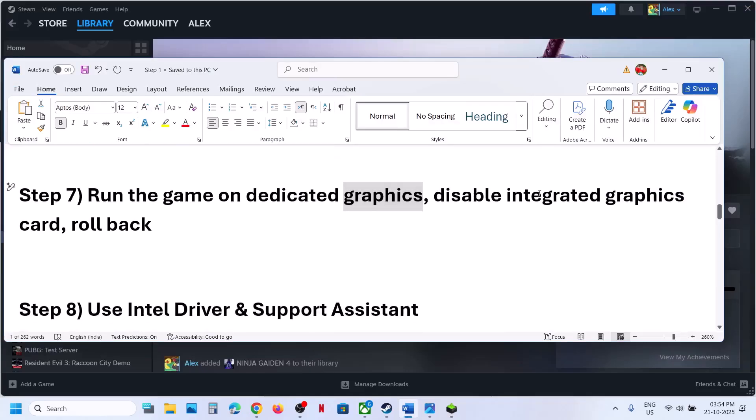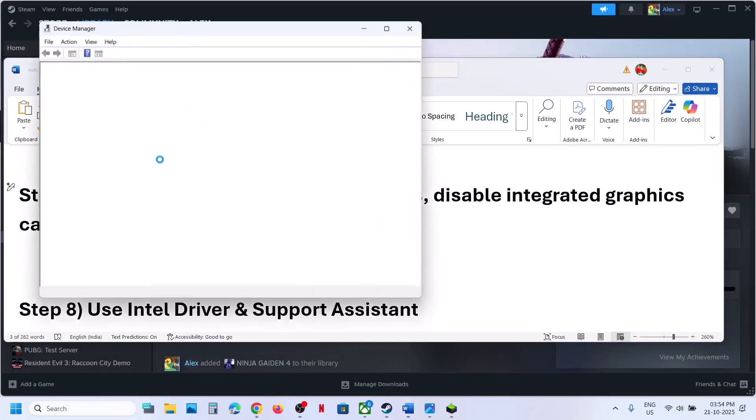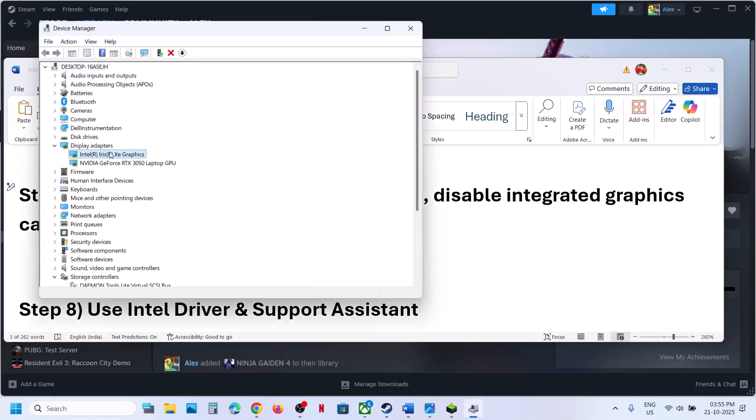The next step is to disable the integrated graphics card. If your computer has dual graphics cards, right-click on the desktop and go to Device Manager. Expand Display Adapters and here you can see the integrated graphics card — right-click and disable it. Relaunch the game and then check. If you face any problem, you can enable it again, or once you are done playing the game you can come back and enable it once again.